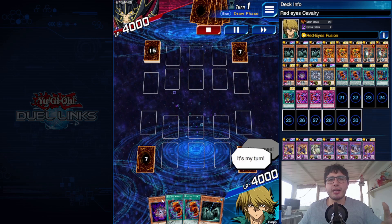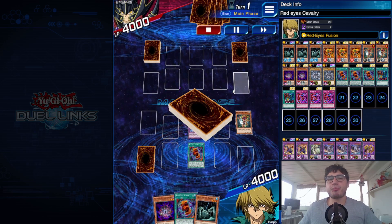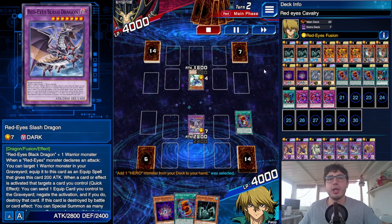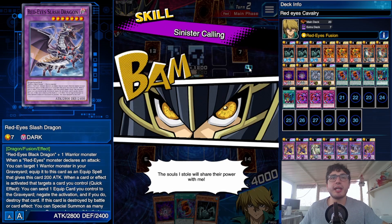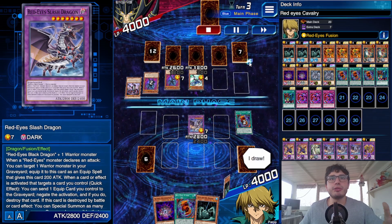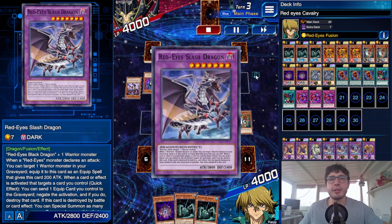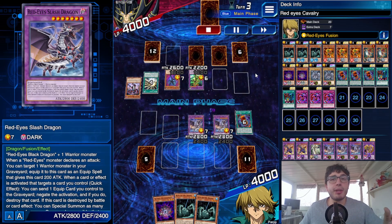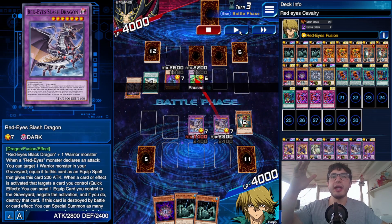Second replay against Evil Heroes. I had a weak opening — no trap, no backrows, nothing — and Red Eyes Slash Dragon alone without an equip card can't negate anything. Opponent plays Stratus to add Destiny Hero, discards for Dark Calling, then Sinister Calling to send Necron to the grave and special summon a Malicious Edge, setting three backrows. I drew another King of the Swamp — useless in that moment.